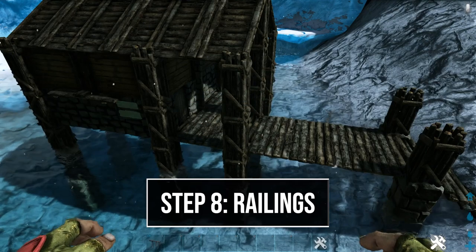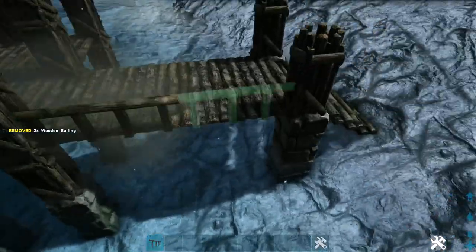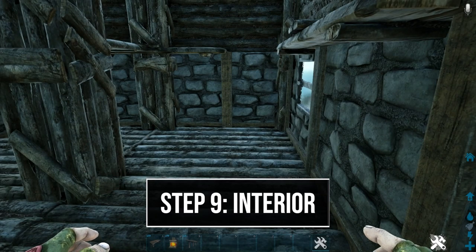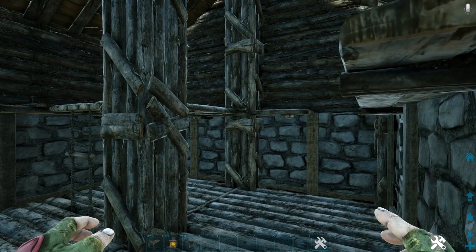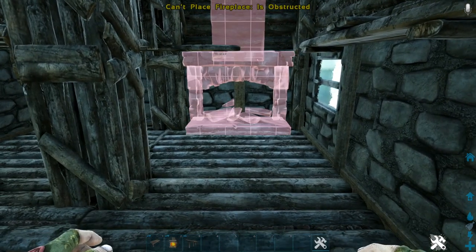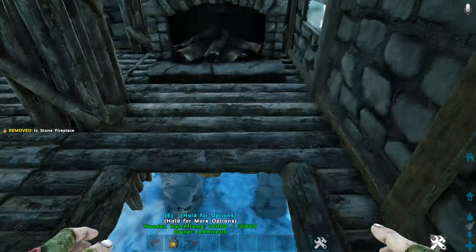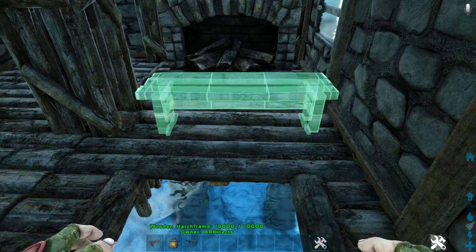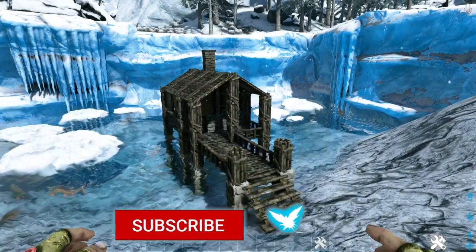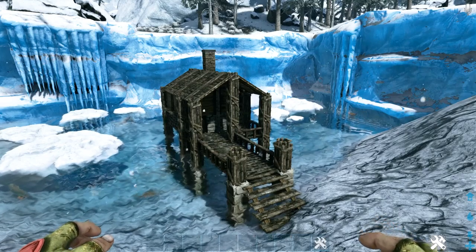On the outside, go around the patio and walkway and add wooden railings on top of each ceiling, leaving only the front entrance open. On the inside, place a wooden railing on the ceiling between the two pillars. Then place a fireplace on the back right wall, getting it as straight as possible up tight against the wall. Get out a wooden bench and place one between the pillar and this wall, and one more between the pillar and the other wall. That finishes the building portion.